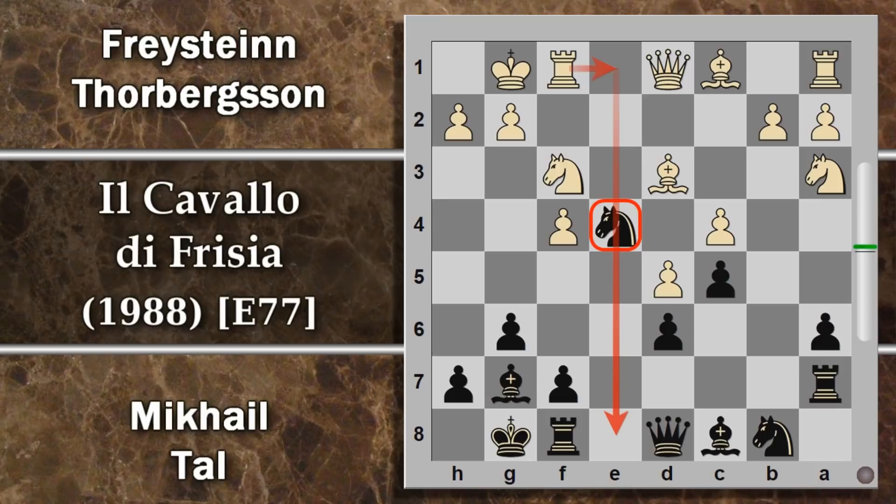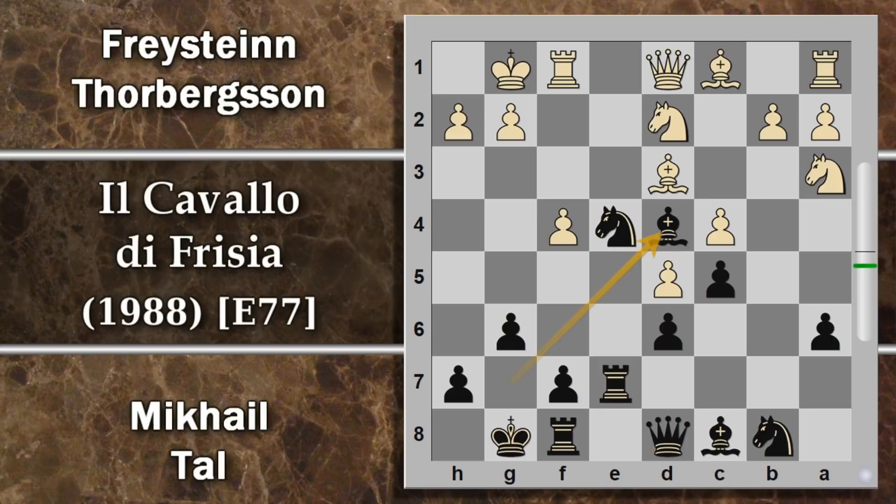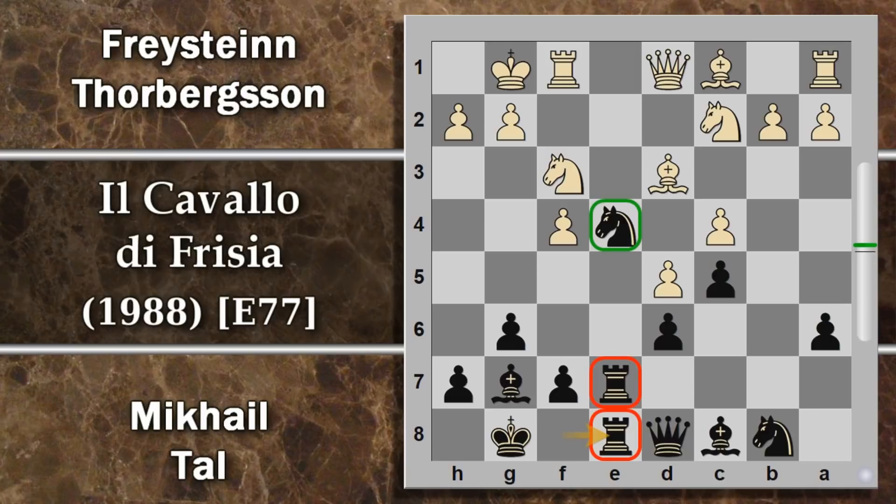Segue alfiere f3, quindi si vuole togliere di mezzo possibilmente questo cavallo prima che possa far danni. Si prevede per esempio torre 1 per il bianco cominciando a far pressione, però è anche vero che il nero fa presto a ridifendere con torre e7. Ora ancora non si può continuare a far pressione con cavallo d2, proprio perché si libererebbe questa casa per l'alfiere camposcuro. Questa è una manovra che il bianco deve evitare, anche perché ora il nero sta evidentemente attaccando in modo pesante. Per cui il bianco prende l'occasione per portare questo cavallo in c2, riportarlo verso la civiltà. Ora il cavallo controlla d4. Però torre f8 aumenta la pressione del nero sulla colonna; questo cavallo è ulteriormente ben difeso.